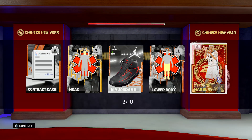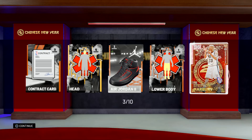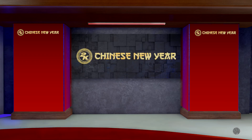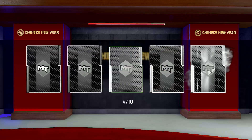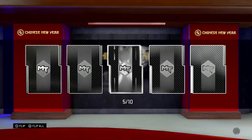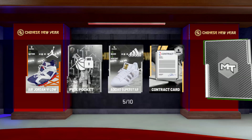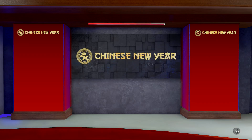I bought one of those 20th Anniversary Shaq packs, the box of 10 packs, and pulled two Shaq Pink Diamonds. Do you reckon I can pull a second Pink Diamond here? Another Emerald — another Moutier. That's the third one in this box and the second in two straight packs.